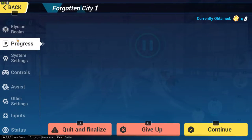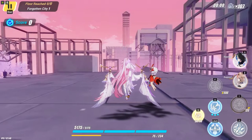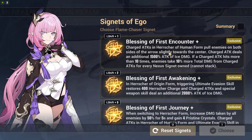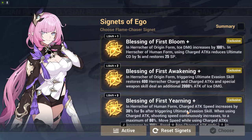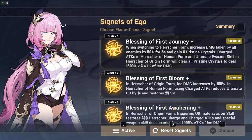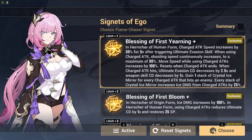If you are using Setsuna, make sure that you have these two selected. When selecting the Signet of Ego, make sure you know which one you are picking. For charge shot you will be using Encounter and Yearning. If you were to get two more signets, I highly suggest you also go for Journey and Awakening. But otherwise, go for Yearning and Encounter.